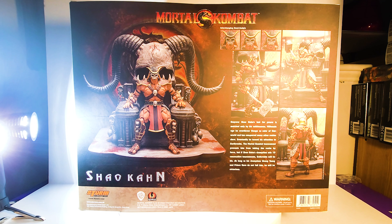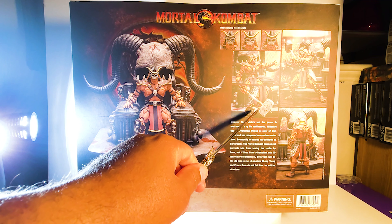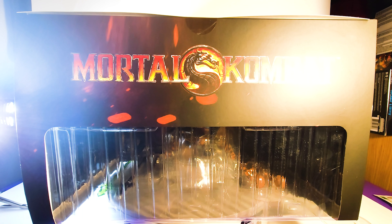Here's the back of the box. Shows you all the glorious stuff that comes with it — it's that throne, man. So he comes with three head sculpts, his version of Mjolnir, and of course that big old throne. Here's the top of the box, and if I didn't mention it, this is a Big Bad Toy Store exclusive.